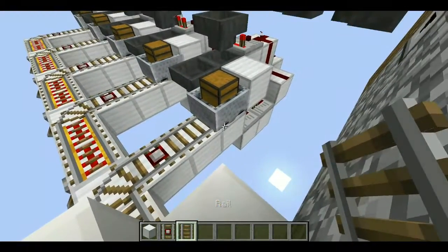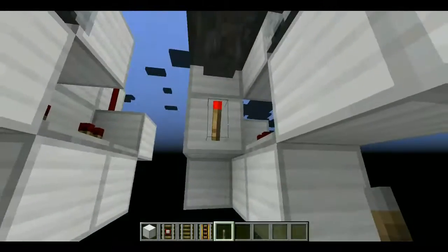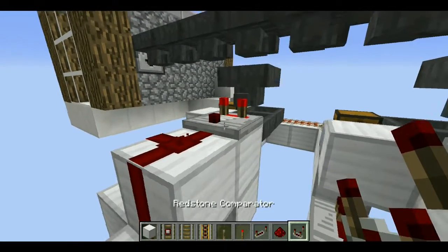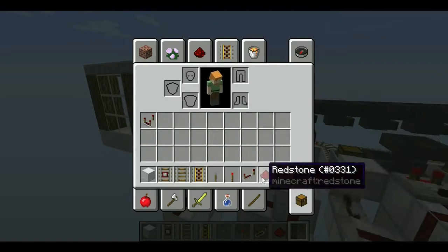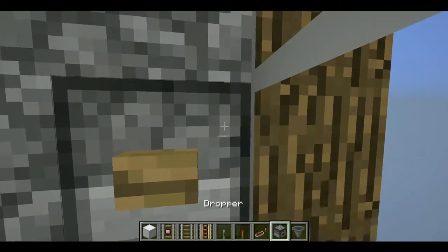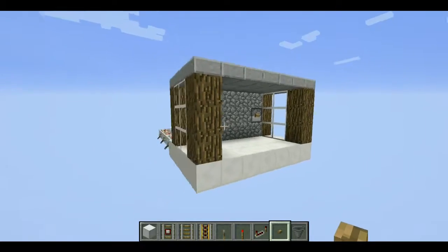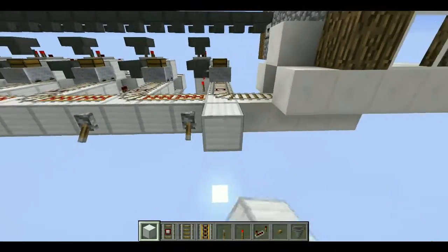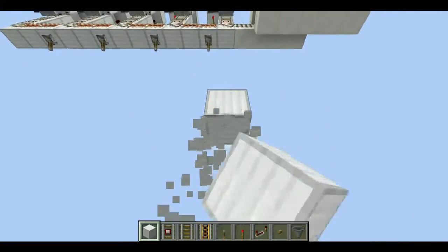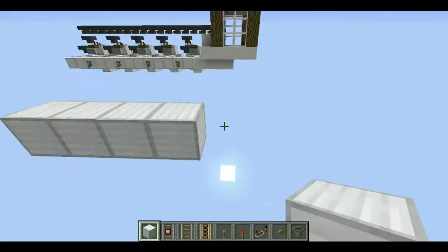For this tutorial you'll need some blocks, some detector rails, some normal rails, some powered rails, some levers, redstone torches, some repeaters, redstone dust, and some comparators. I'm also going to get some hoppers and droppers - it has to be a dropper. Quite a few items but not too bad. It'll come out quite large because it's not the most compact thing on the channel, and I won't beautify it as much.